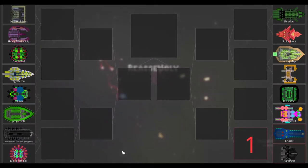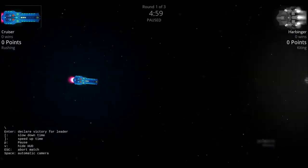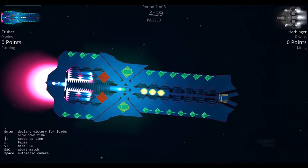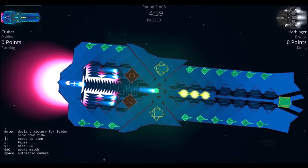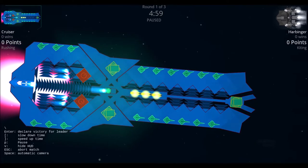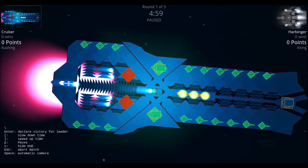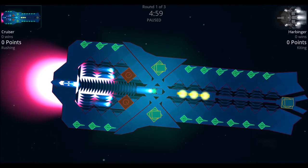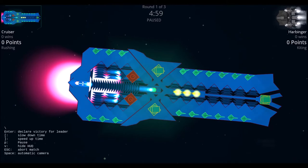For our first match, we're doing the Cruiser versus the Harbinger. Looking at the Cruiser, we have three gauze weapons in the middle as the primary spinal-mounted weaponry. We also have some point defense burst lasers, a couple of other cannons for close quarters combat, and a decent amount of thrusters, but the immense amount of armor will probably make it a rather slow craft.